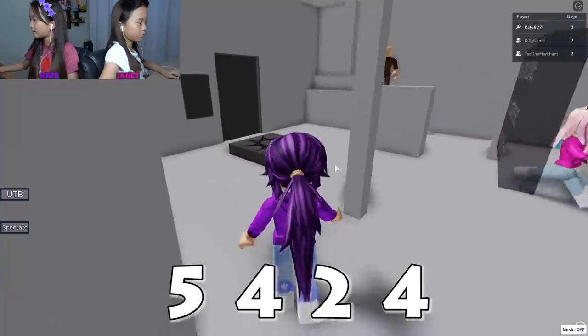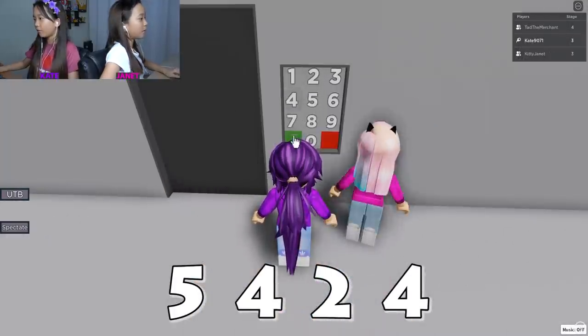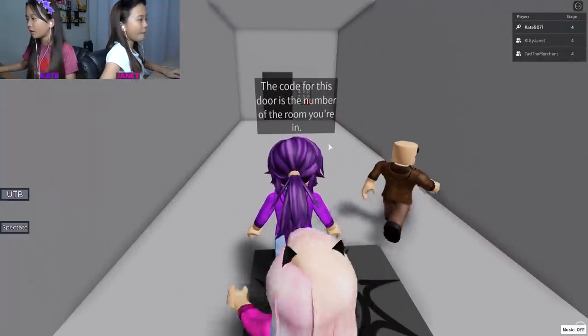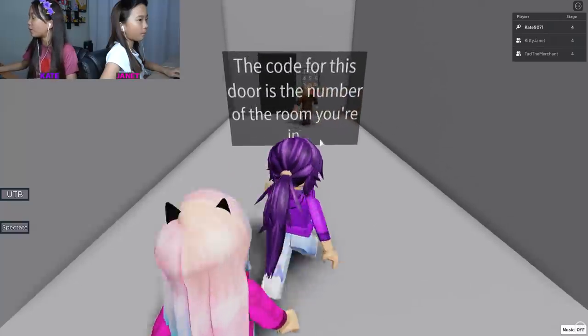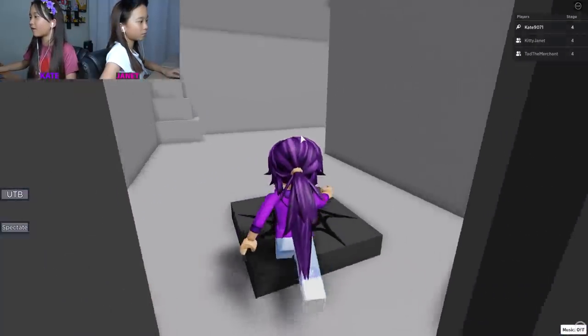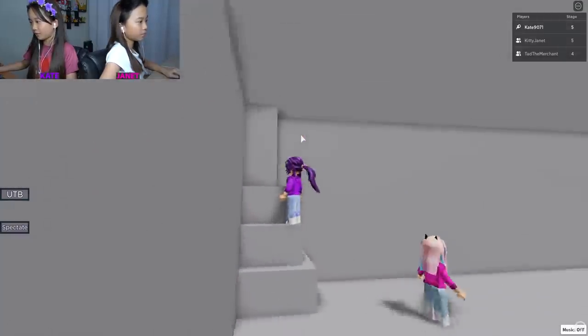Wait, so five four two four? Oh, the code for this door is the number of the room you're in. We're in room number four - that was easy! Okay, nothing to see here. This seems very suspicious.